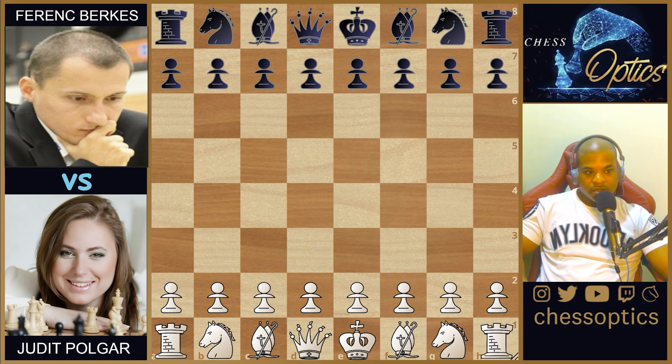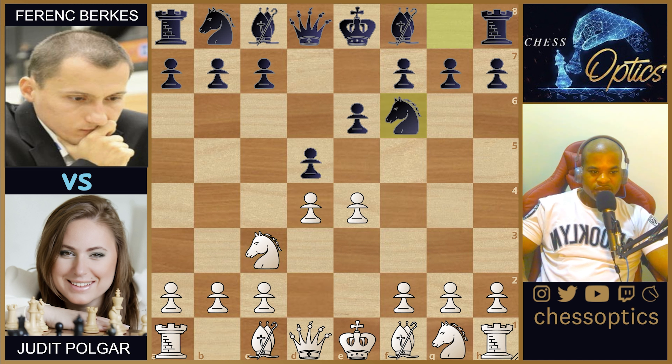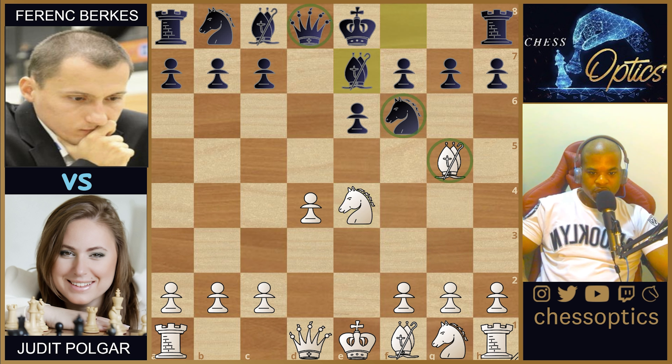The game begins with e4 from white, then e6 from black, then d4 — we're in a French Defense. The moves continue: d5, knight to c3, knight to f6, and bishop to g5. This is the Burn Variation of the French Defense. Black plays d-takes-e4, white plays knight-takes-e4, and black plays bishop to e7, getting the knight out of the pin from the bishop on g5.